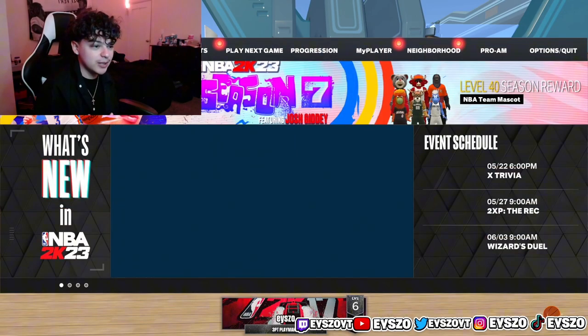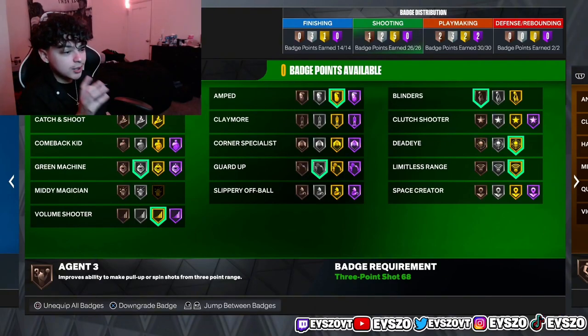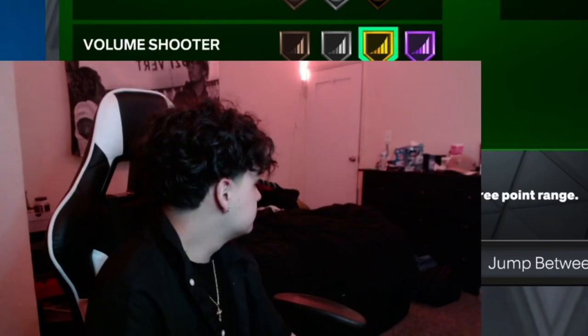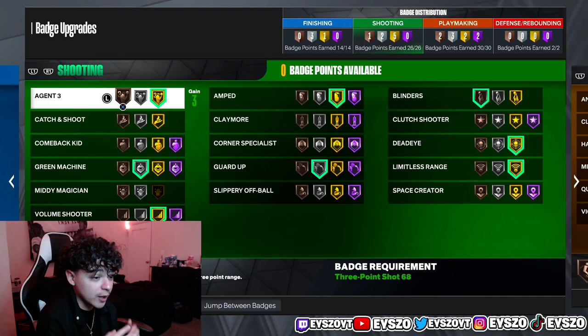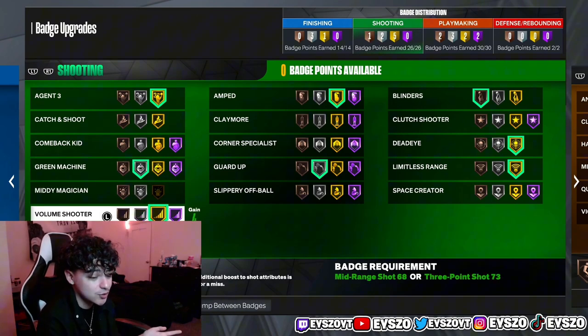The next thing everybody asks about is how to shoot better in 2K23. I'm going to show my badges for my 6'1 and 6'8. Agent 3 is on gold — everybody knows that's how you fade way better in 2K23. If you're a small guard, use the Trey Young fade because that's the best fade in the game. Green Machine is on silver — I used to have it on gold but I rock it on silver and still shoot amazing. Volume Shooter is on gold because I'm a guard shooting about seven shots a game so it makes sense to run it that high.